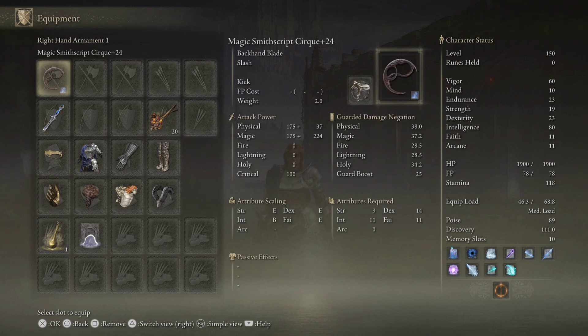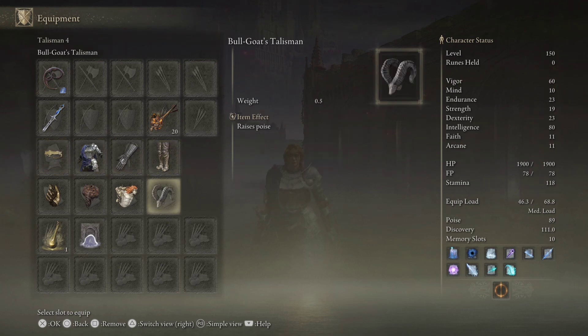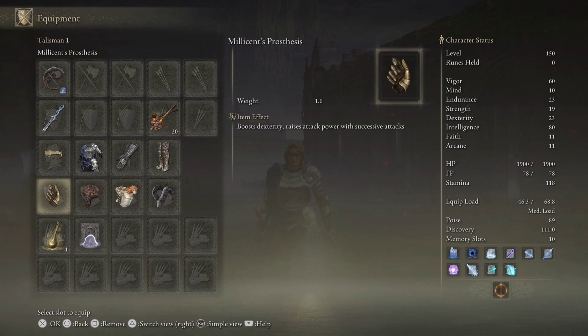Int is our damage stat but we only have 79 because we're using the Circlet of Light, which gives us plus one int and plus one faith to be able to use the smith script weapons. We have 89 poise, which is the breakpoint you want to hit for PvP with Bull Goat. Radagon, so we can hit our combos. Smith script so we can do extra throwing damage, and Millicent's.